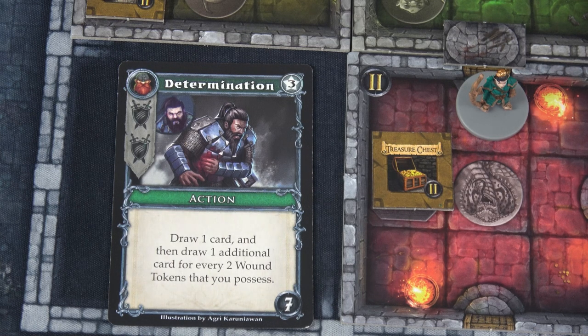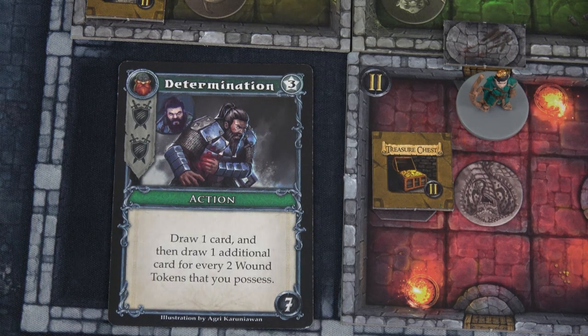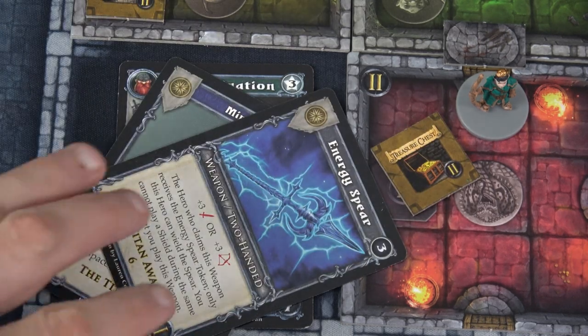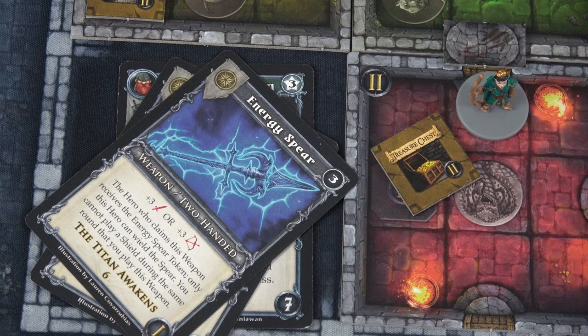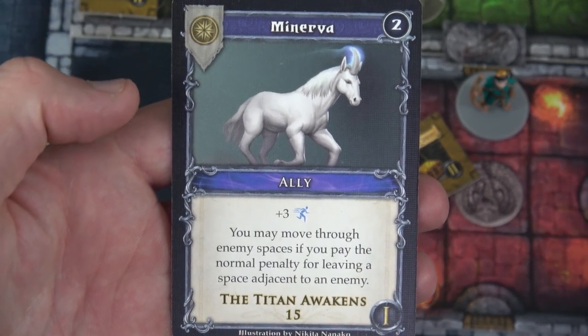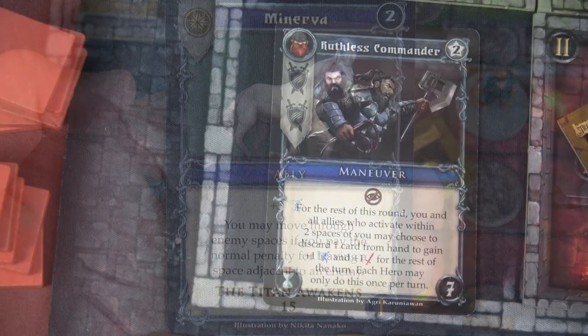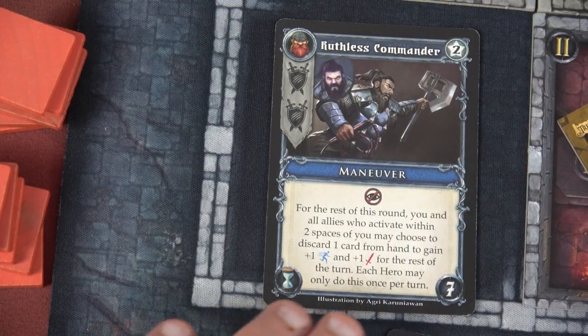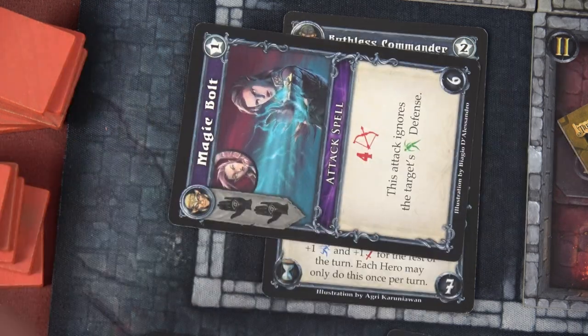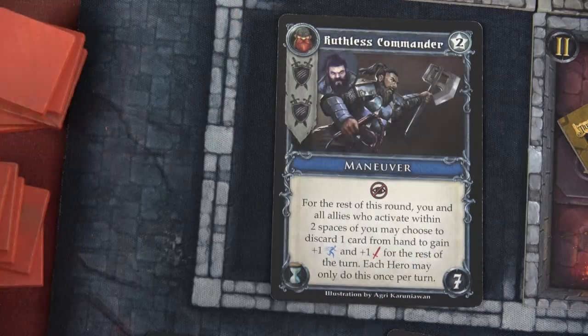I have the most cards for Krult, so let's start with him. We're going to draw one card and one additional for every two wound tokens — we possess three, so we draw two cards: Minerva and the Energy Spear. Oh, that's awesome — that changes what we're going to do. Krult has three total movement. Let's double that with Minerva — he now has six movement. Then we're going to play Ruthless Commander, giving people around us plus one movement or attack if they discard a card. We'll discard Magic Bolt, so our movement is seven.